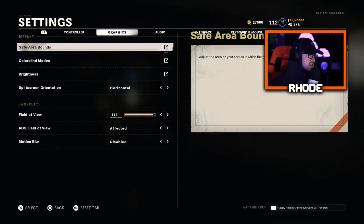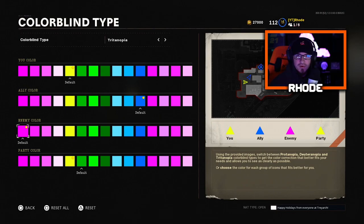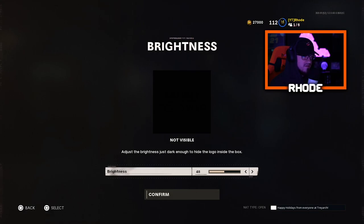Moving on to Graphics: safe area bounds I don't change. For colorblind mode, I run Tritanopia. My color is yellow — the default is blue. The enemy color is bright purple, and the party color is yellow. I kept party and my color yellow, teammates blue. People ask why my game looks so bright — I'm on console, I run Tritanopia, I have my saturation turned way up, and my brightness turned down to 47. That's why my game looks really good.